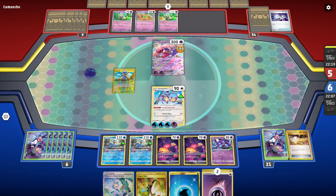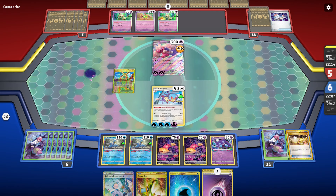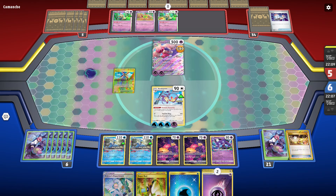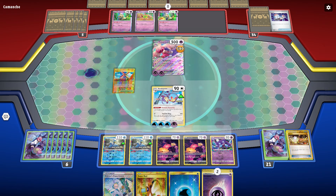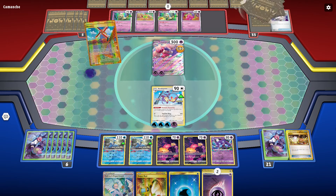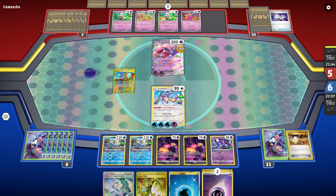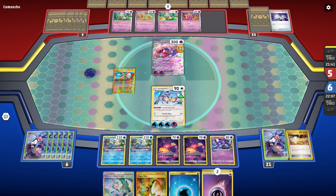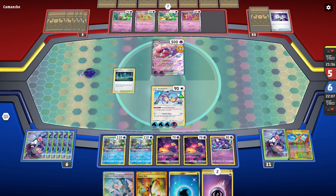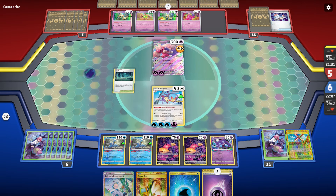Another great thing about this monkey is why it's so annoying — its ability. Its ability is if it takes any damage from attacks then you have to flip a coin, and if heads you prevent that damage from happening. So the fact that this 90 HP Pokemon can do a lot of damage based on how much energy is on it and can just basically dodge and attack is pretty interesting. The fact that your biggest hitter in the deck is only a 90 HP card that can dodge attacks successfully 58% of the time is pretty cool.